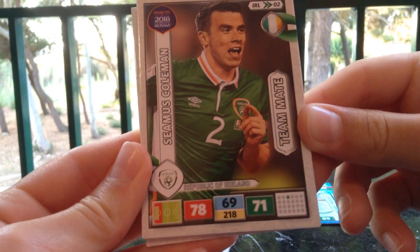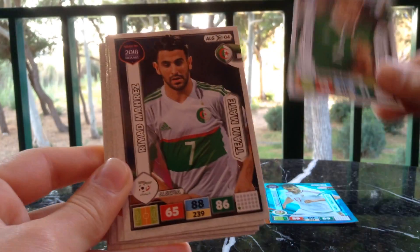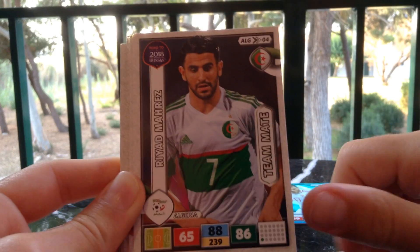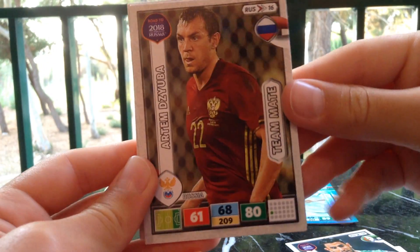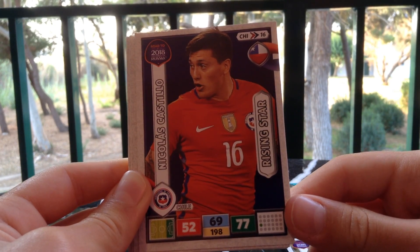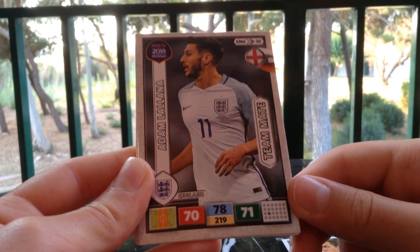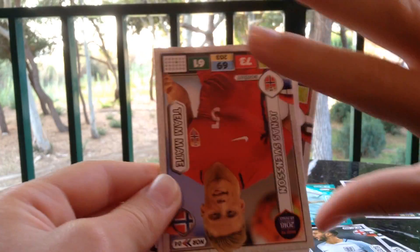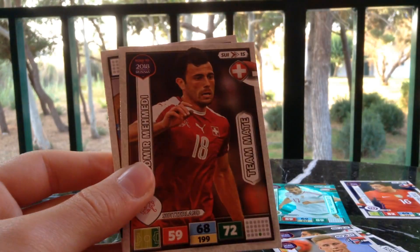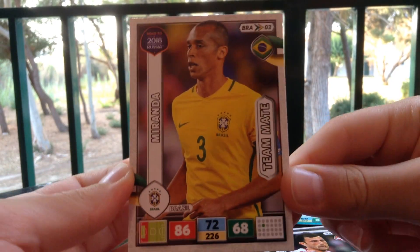Next pack, and the last pack of this video. We do have Seamus Coleman from Ireland. Mahrez from Algeria — my first Algerian card, so that's very, very nice. Juba from Russia, the striker. We have Castillo from Chile, Rising Star. We have an English player, Adam Lallana from Liverpool and England. We have Svensson from Norway. Got one shiny in this pack I'm afraid. Mamedi from Switzerland. And last but not least for the base, we do have Miranda from Brazil — brilliant defender he is.